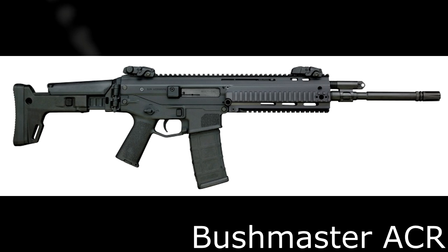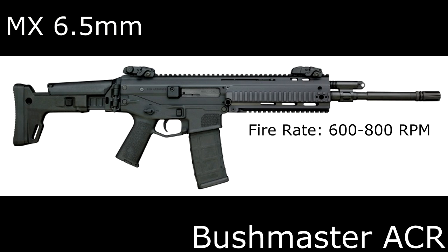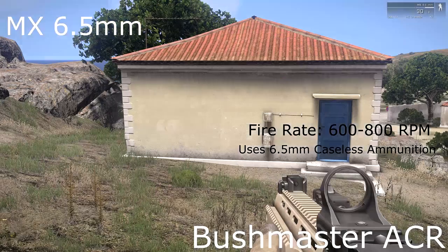What is going on guys? Today we are looking at the MX-6.5mm. It has a fire rate of 600-800 rounds per minute, uses caseless 6.5mm ammunition, and greatly resembles the Bushmaster ACR in service by many militaries around it.